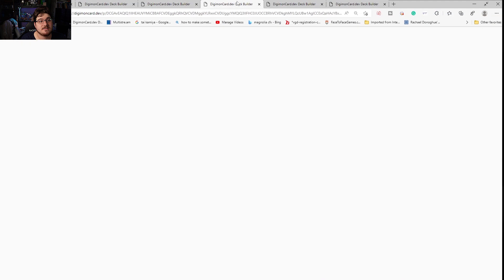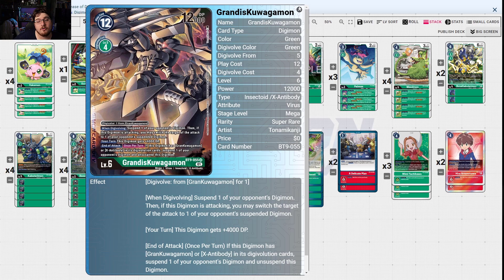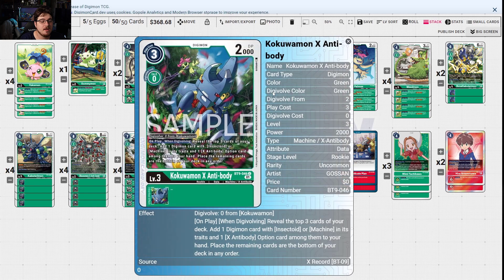OTKing with GrandisKuwagamon — this is why green is spiking. When digivolving, suspend one of your opponent's digimon, then if this is your turn, it may switch the target of that attack to one of your opponent's suspended digimon. If we have Pierce, we pierce right through. Your turn, this digimon gets +4000 DP. End of attack, if this digimon has GrandisKuwagamon or X Antibody in its digi-evolution cards, suspend one of your opponent's digimon and unsuspend this digimon. This deck will hide in raising — that's their goal: go all the way up and punish your opponent.